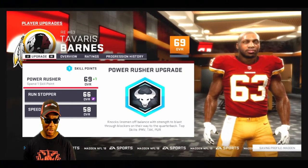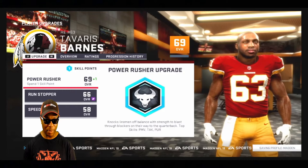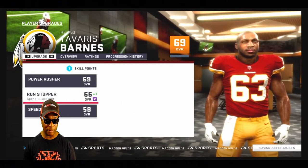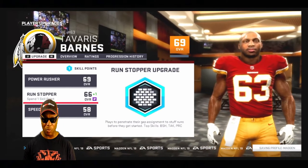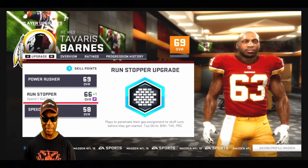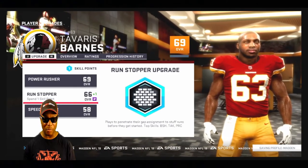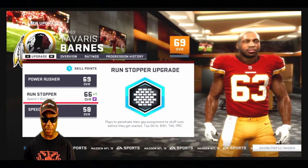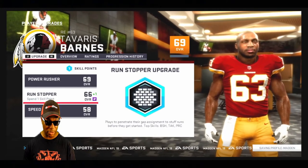Tavares Barnes has a power rusher upgrade available, but we're gonna do run stopper instead. I want him to have the right trade - he's gonna grow a whole lot better at 69 if we leave him at power rusher, but I want him to be a scheme fit on his team.